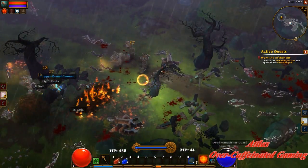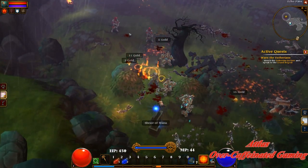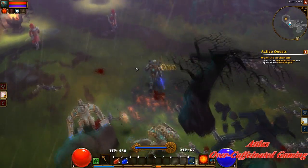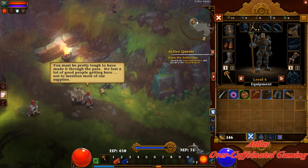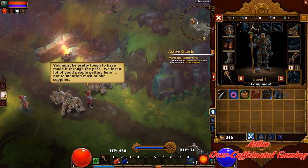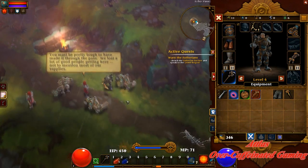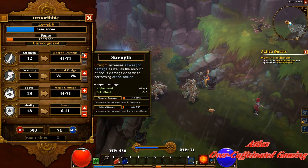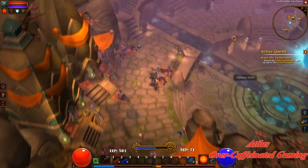Looks like we're up to three hammerbots — maybe it caps at three, or maybe I didn't notice one of my robots die. If you look closely, that is the original engineer backpack — this class is based off the engineer. We made it! Let's equip this — ooh, shiny. On our secondary we're going to have this for the death ray and tractor beam attacks.